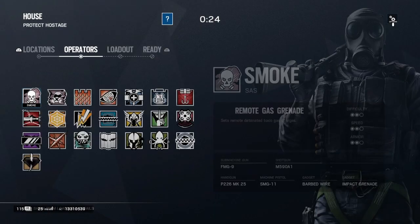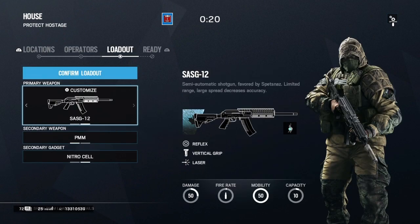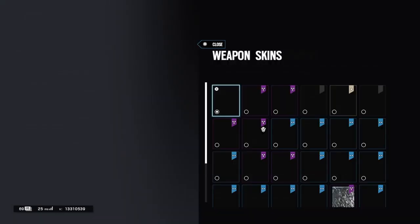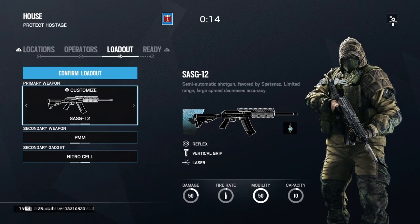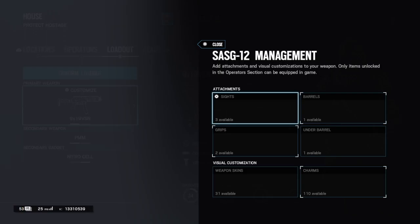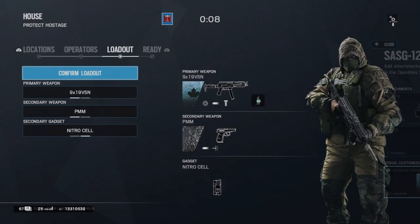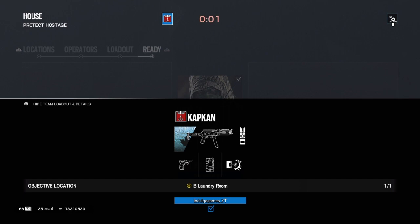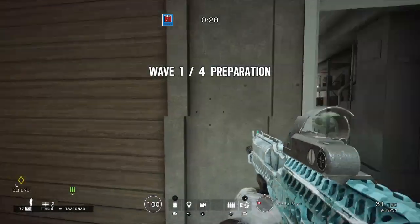This is my last example and I have black ice for the SASG12 for Kapkan. I switch back and at first it looks like it didn't work, but if you look it says the 9x19 VSN at the top. Then if I do it again it says the SASG12 — that's how you know you've done it correctly. It lets you pick black ice and you've got black ice for whatever gun you want.